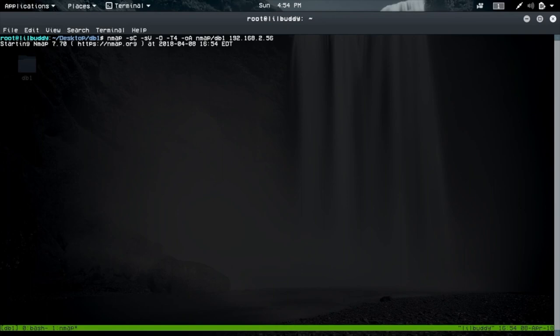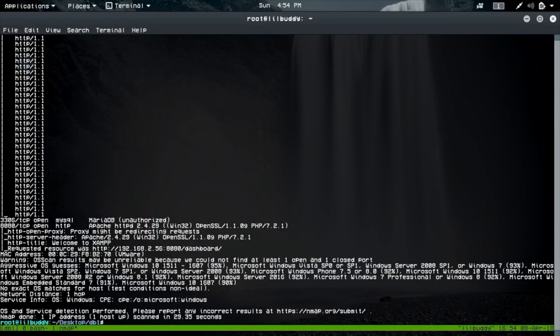The name db1 tells me we're probably going to be doing something with a database — whether that's SQL injection or maybe just logging in and doing stuff via the database. This is cool because I've had trouble not using sqlmap for getting shells. You can actually get shells through SQL injection and it's not too hard, but sqlmap is usually a crutch and you can't use sqlmap on the OSCP. Got to get over that crutch.